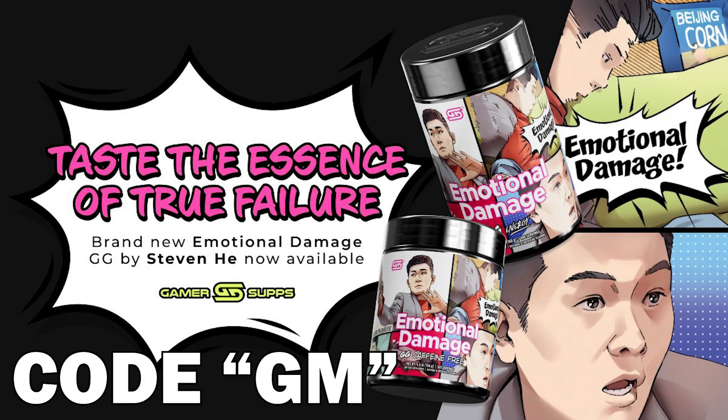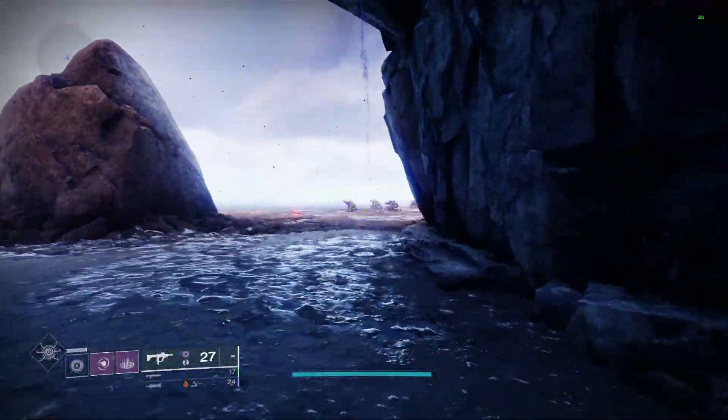GamerSupps just dropped a new flavor called Emotional Damage. Make sure to use code GM for 10% off. What's going on guys, it's Gminers here.